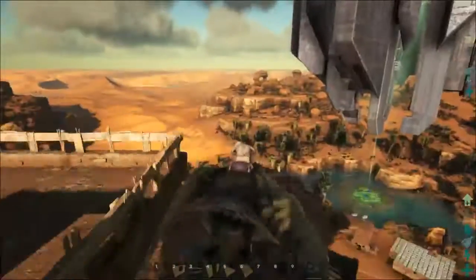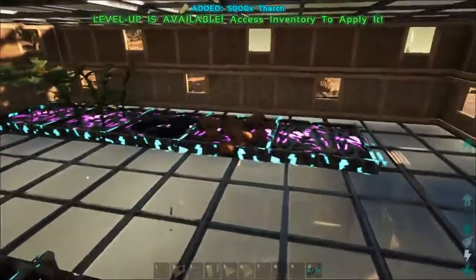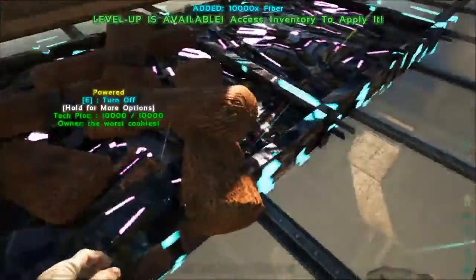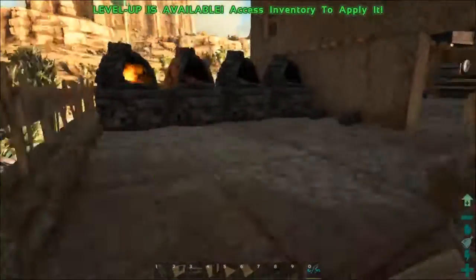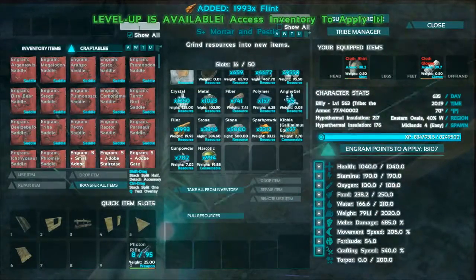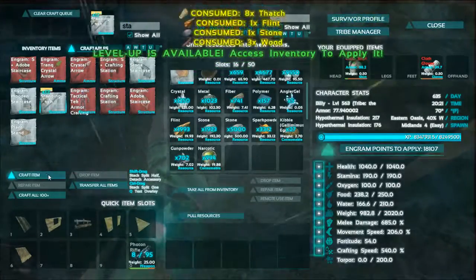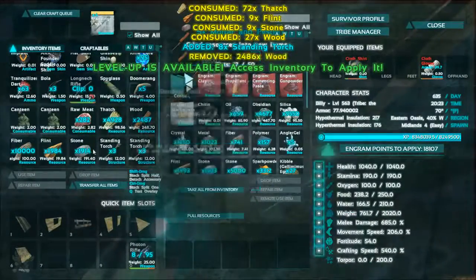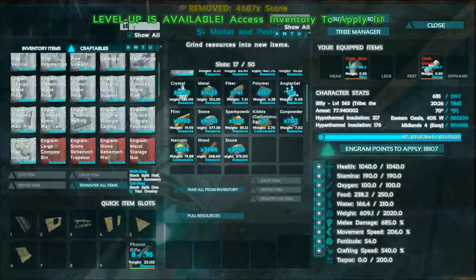Oh, I forgot something - such a derp. We need thatch, we need wood, we need fiber, we need flint, we need stone. Let's see what her current weight is at. Boom - standing torch! Let's place it over here.